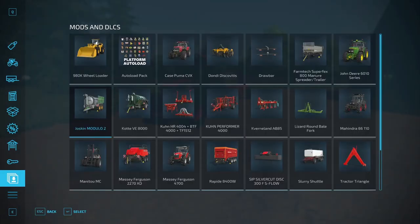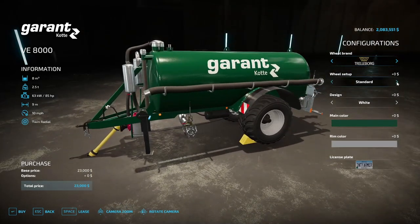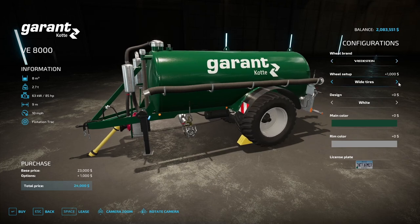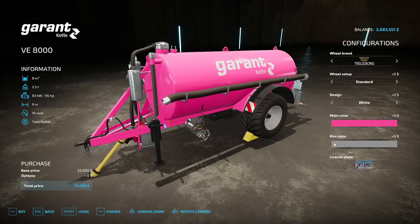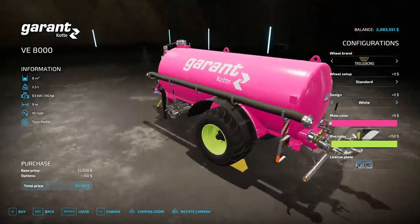Also from the Budueck Team is the Cult VE 8000 slurry tanker at $23,085. It spreads slurry on the field, requires 85 horsepower, holds 8,000 liters, weighs 2.5 tons, 9-meter working width at 10 miles per hour, handles digestate and slurry. Wheel options include Trelborg, BKT, Michelin, and Vredestein. Design comes in white or color, and main/rim colors are fully customizable.